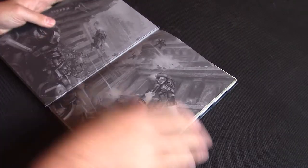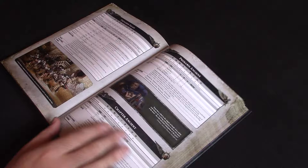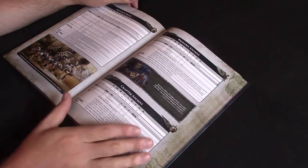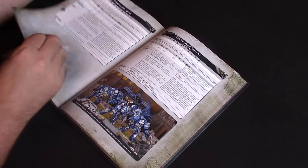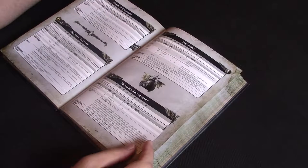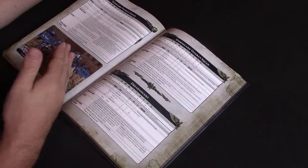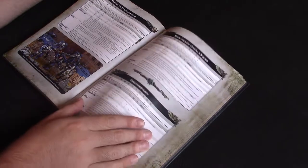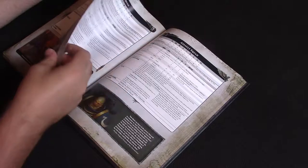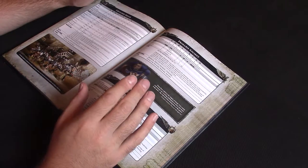So we'll get straight into it. The first thing is the Elite section — there's a lot of choice in there, loads of choice. From single characters like the Primaris Ancient, Apothecaries, Company Champions, to units like Company Veterans, Aggressor squads, Terminator squads — there are about four types of Terminators now because Tartaros and Cataphracti are in here — Vanguard, Sternguard Veterans, and all the patterns of Dreadnought. It does go on somewhat, but the more choice we have the better.